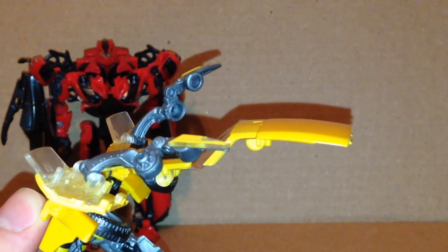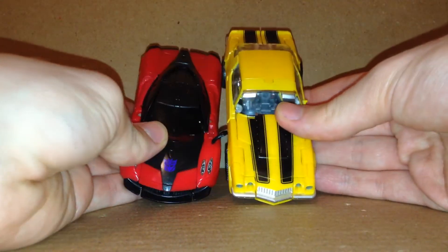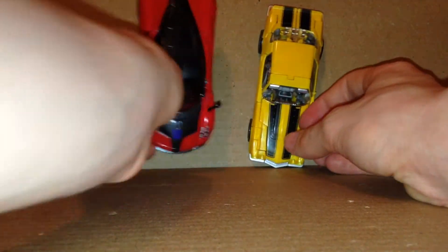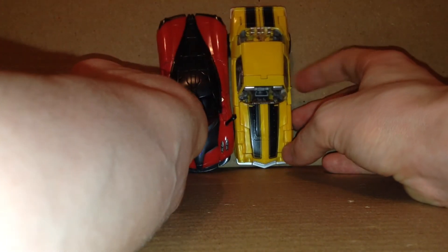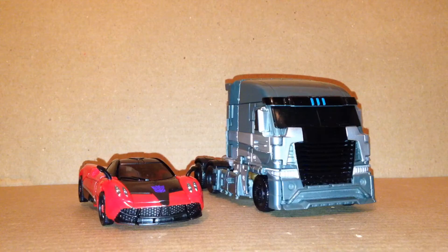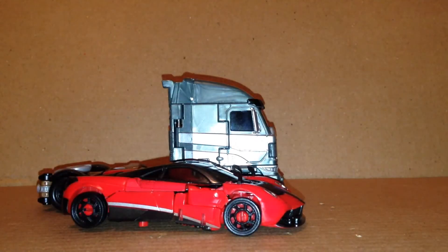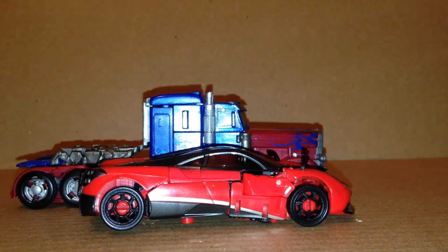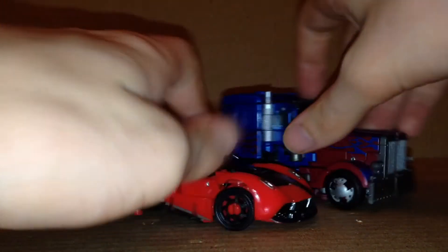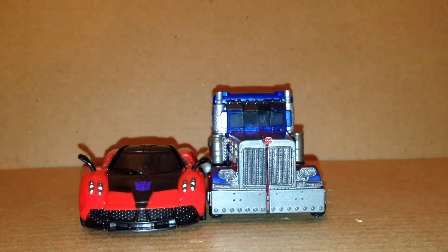Here he is with Studio Series Bumblebee in vehicle mode — Bumblebee is a bit longer than Stinger, as you can see. And here he is with Age of Extinction Galvatron in vehicle mode — Stinger is shorter than Galvatron again. Here he is with Studio Series Optimus — Optimus is longer than Stinger, but I think Stinger is a little bit wider than Optimus.